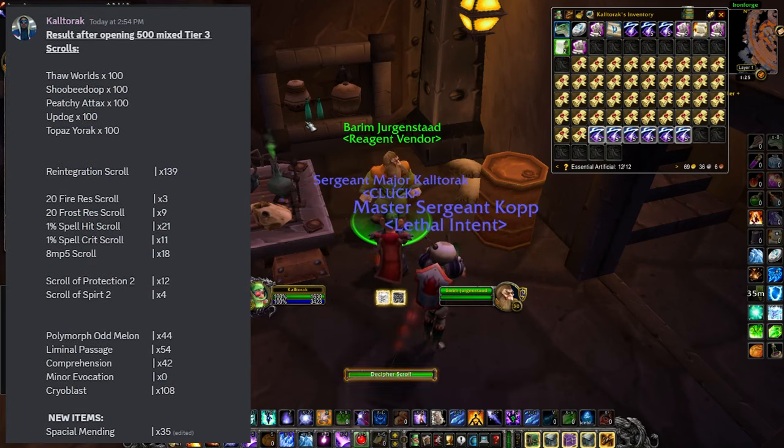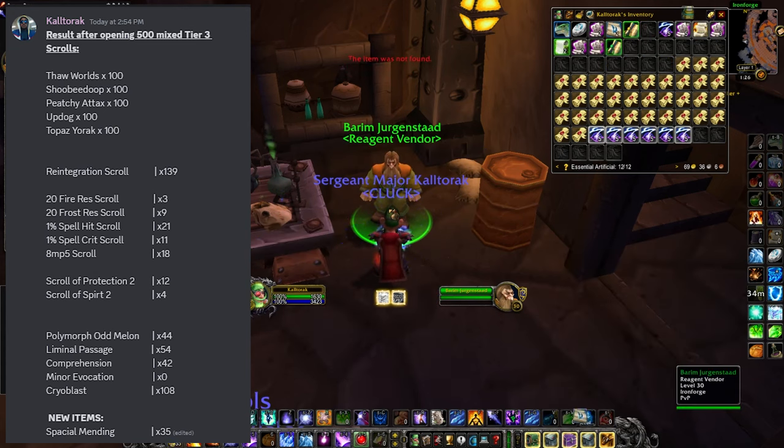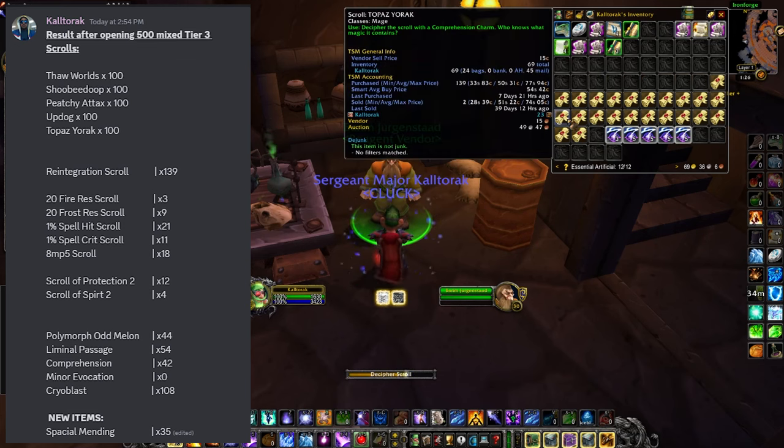139 Res Scrolls, 3 Fire Resistance Scrolls, 9 Frost Resistance Scrolls, 21 Spell Hit Scrolls, 11 Spell Crit Scrolls, 18 NP5 Scrolls, 12 Protection 2 Scrolls, 4 Spirit 2 Scrolls.